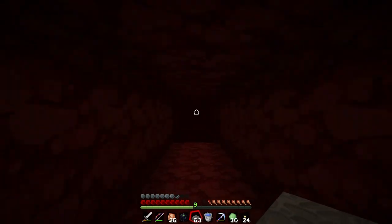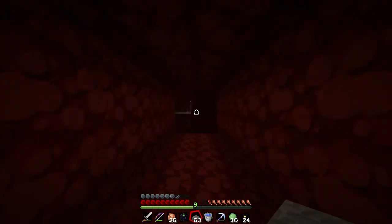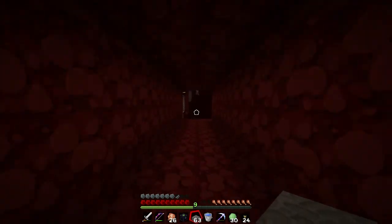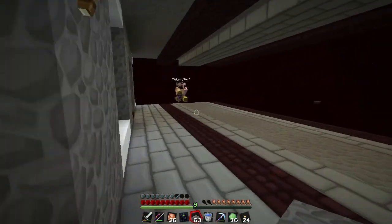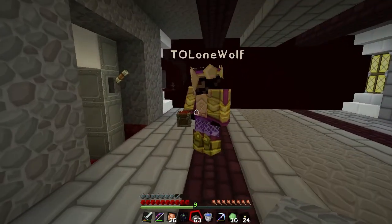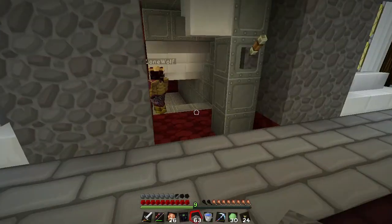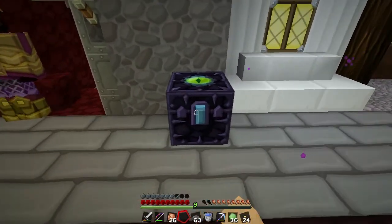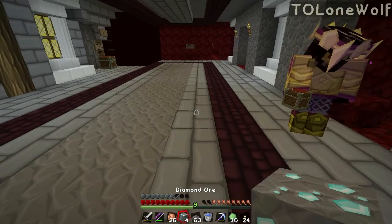We've put bookshelves back at the spawn enchanting table — the super lucky enchanting table that Lone Wolf first set up. You can see him in the distance. I got a silk touch pick, yes! And I'm going to get Lone Wolf to fortune pick my diamond ore.